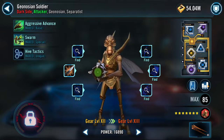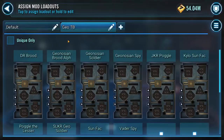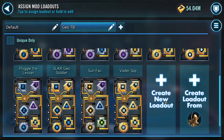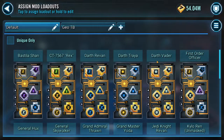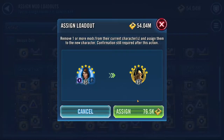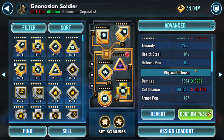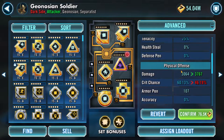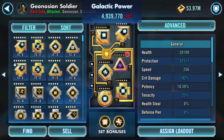For Geo Soldier I'm going to do something a little different — I don't care as much about crit chance here. I'll use my General Skywalker mods because they put on a good amount of protection, good speed, and good crit damage. I want Geo Soldier to be at least decently fast. Spy will be my second slowest, Sunfac will be my slowest as the tank, but Brood Alpha I want to be fast to get through as many heals as possible.